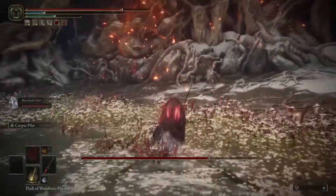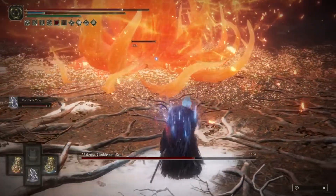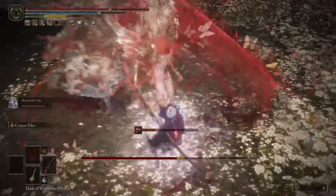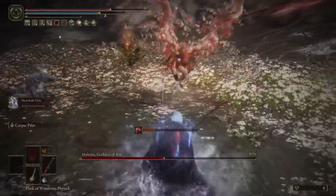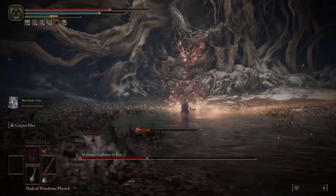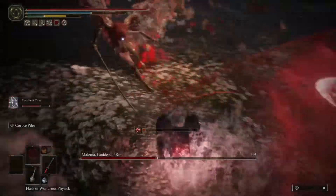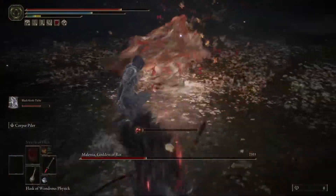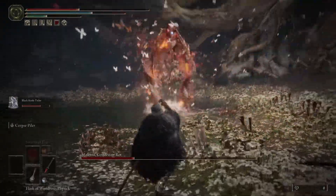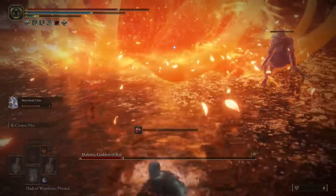Somehow I was dodging the Waterfowl Dance — I was so surprised. But also you want to make sure that you have the Flask of Wondrous Physick. I put on two damage negation ones so that if I accidentally got hit by something, I'd be good. Like the Waterfowl Dance — I thought I got hit by that one time. If you learn how to dodge the Waterfowl Dance, you're perfectly fine, because her other moves, when you learn how she fights, are actually pretty easy to dodge — easier than you would think.